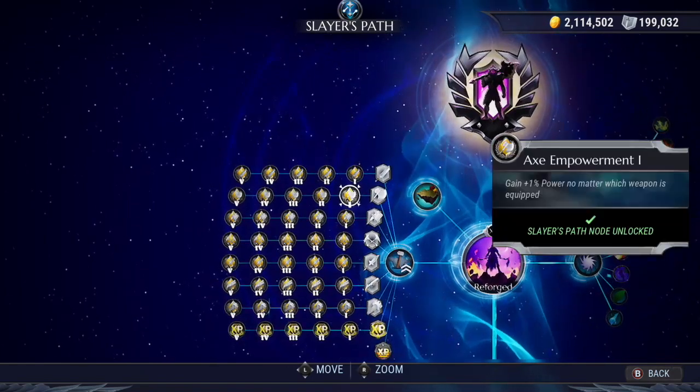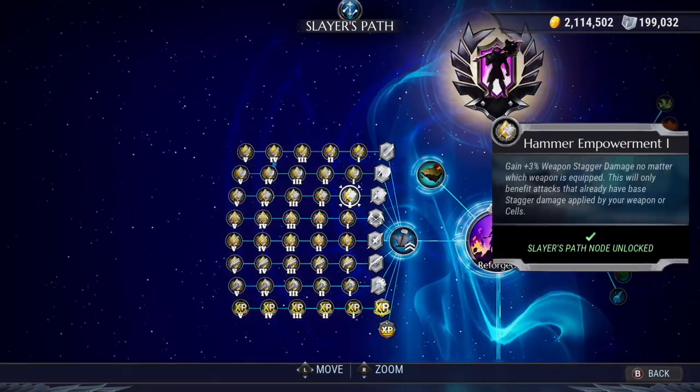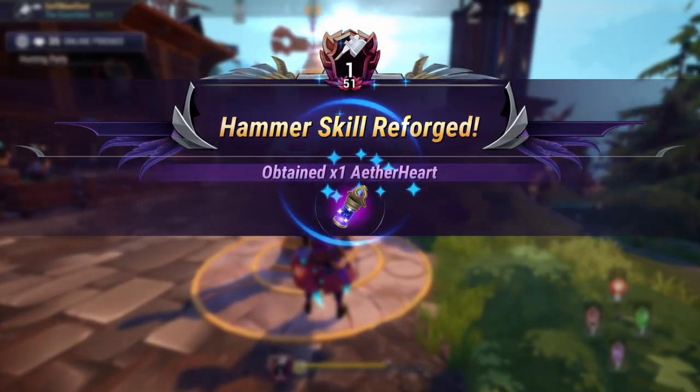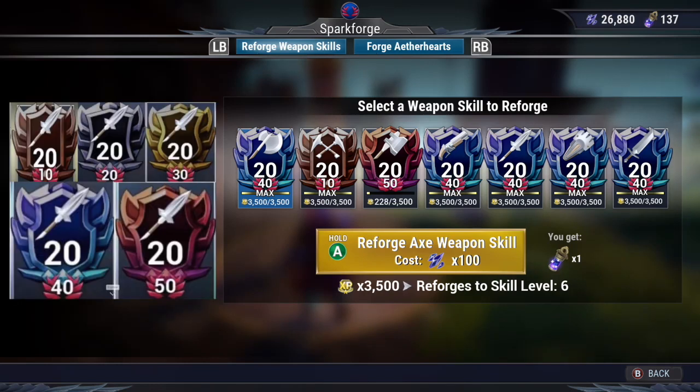That's just my recommendation on the order to reforge your weapons, but it's ultimately up to you. Do note that after 10 reforges there are no more benefits, and the only purpose of doing more than 10 is to get an aetherheart after each additional reforge and a change in your border on your weapon. In terms of your border: 1-10 is bronze, 11-20 is silver, 21-30 is gold, 31-40 is diamond, and anything above 41 is ruby.